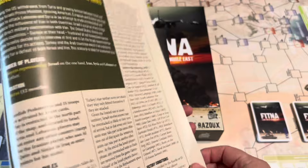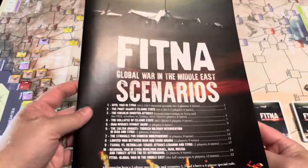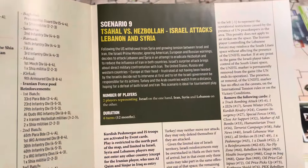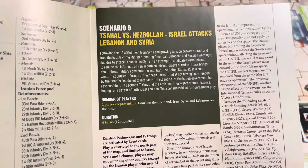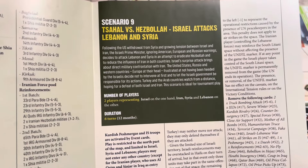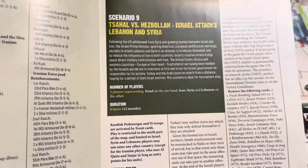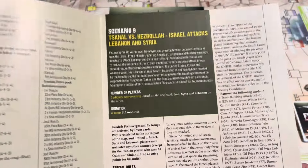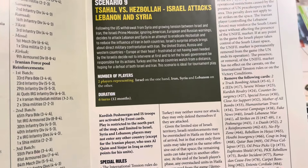The scenario I picked — and you have this whole scenario book here that has 11 scenarios in it — the scenario I picked was Israel versus Hezbollah: Israel attacks Lebanon and Syria. This is for two players. I'm going to play this two-handed. There's not a solitaire AI in this game, so I'll just play this two-handed.